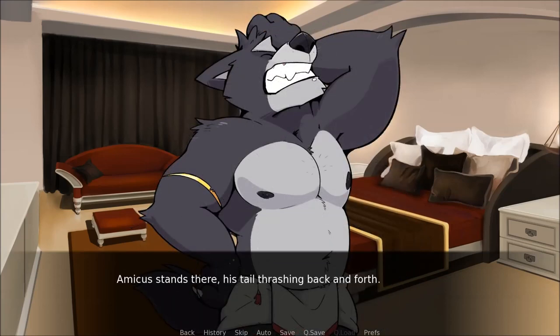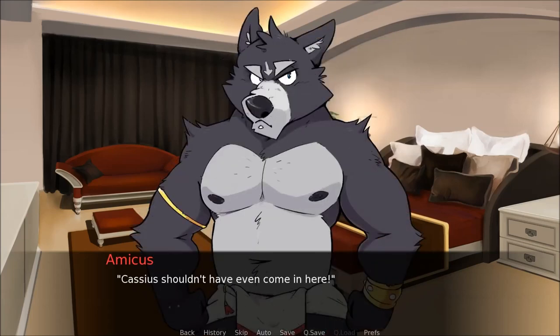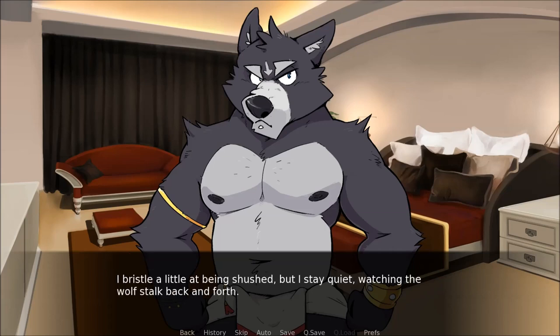Amicus stands there, his tail thrashing back and forth. I glare at him. If you hadn't just left me here, this wouldn't have happened. Cassius shouldn't have even come in here. Amicus turns away and starts pacing back and forth. What are you doing? I'm thinking. I bristle at being shushed, but stay quiet, watching the wolf stalk back and forth. Then I hear voices again — Cassius, along with another deeper voice.